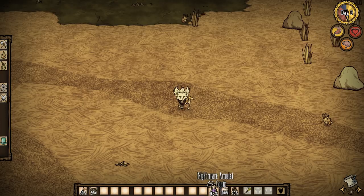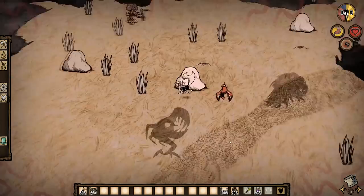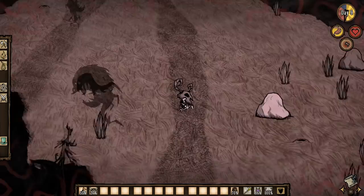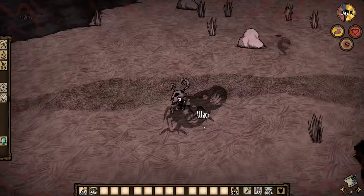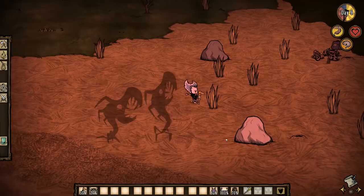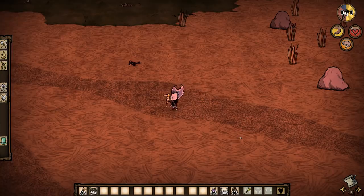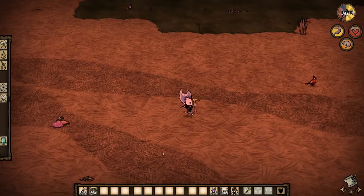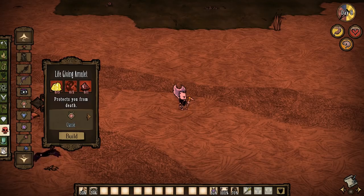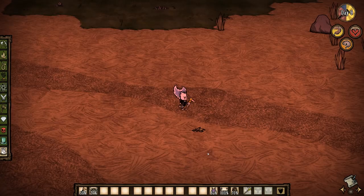The biggest difference between it and the bone helm is that nightmare creatures are actually aggressive towards you. You'll notice this terrorbeak is actually trying to attack me, unlike when I had the bone helm on. When you take either of them off, your sanity immediately goes back to the way it was before you put them on, so they're great ways to instantly go insane. The nightmare amulet is relatively easy to craft through the magic tab — it requires a shadow manipulator, six gold, four nightmare fuel, and two purple gems. If you're smart about how you use it, you should be able to get a lot more nightmare fuel than you ever spent to make it.